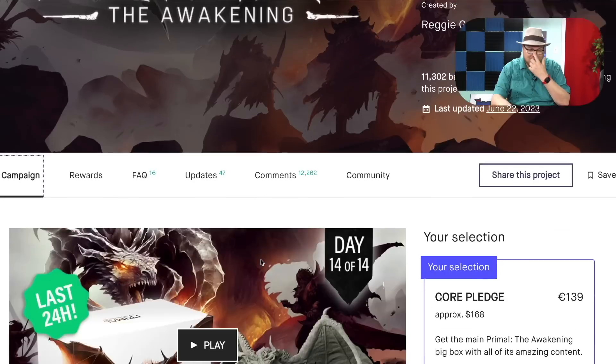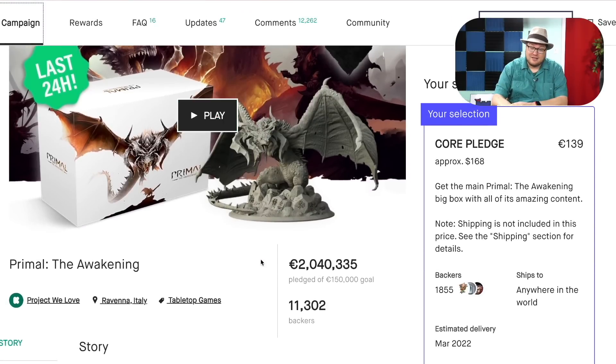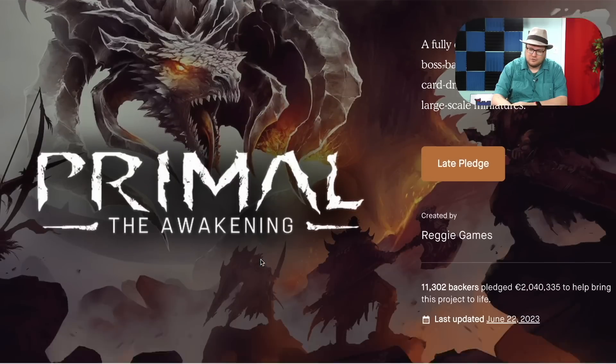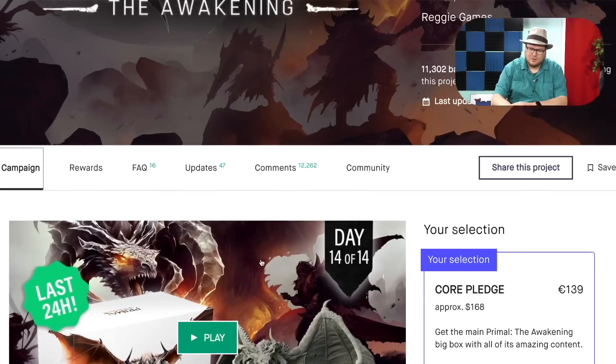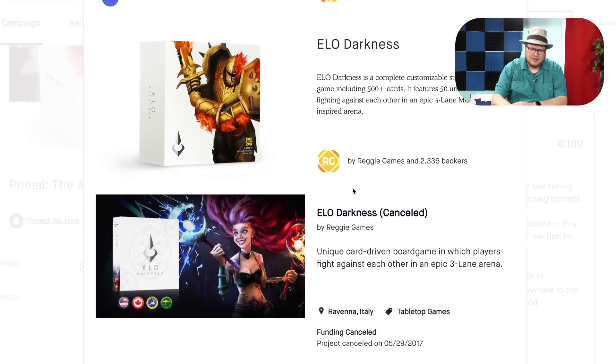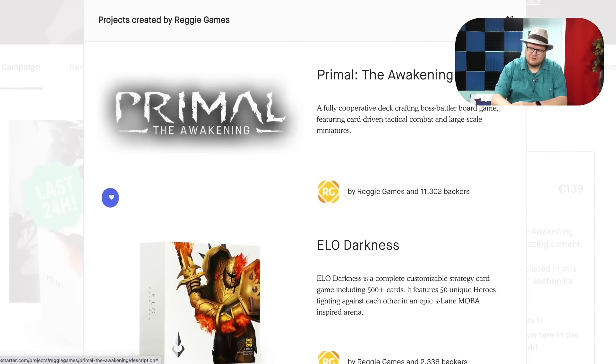Primal the Awakening is the last game we're looking at today, and it's the only game here that has not yet delivered, as far as I can tell. It's a big box here. Who's the publisher of this one? Reggie Games. What else has Reggie Games done? They've done three games. Are they all Primals? Elo Darkness — I haven't seen that one.